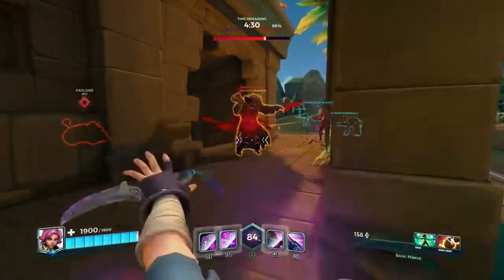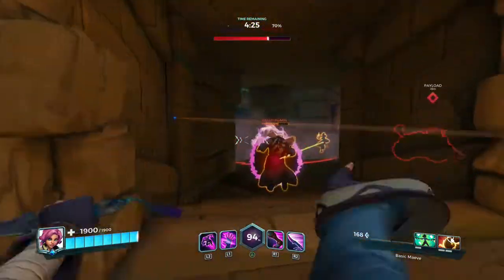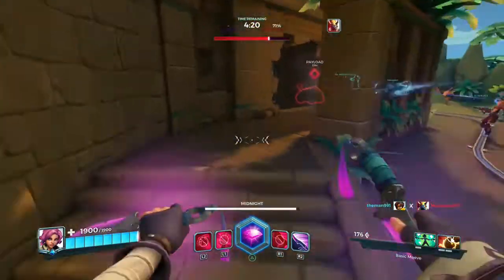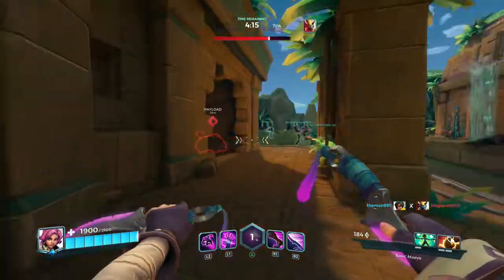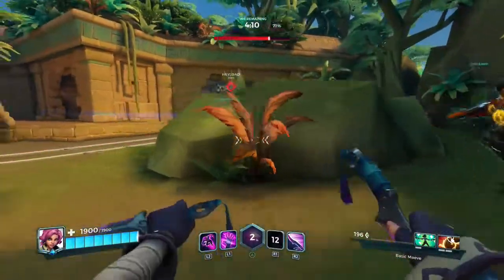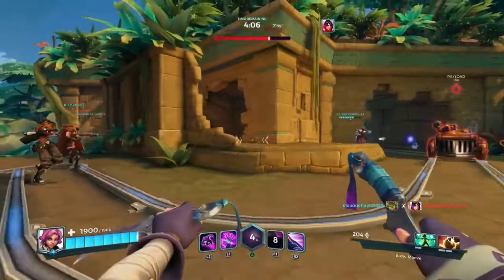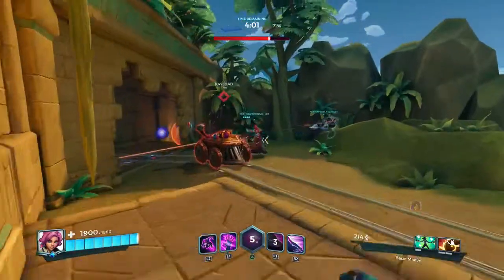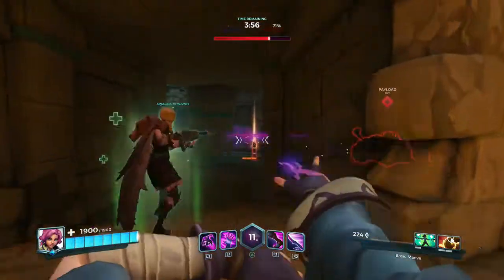I don't know why my team's just letting them push — that's why they're getting so far. I'm going to buy this so when I get a kill I get my HP back. I should have actually bought Illuminate — the item that makes you see camo characters — so I can see them from a far distance. It's kind of the ultimate counter to camo characters.